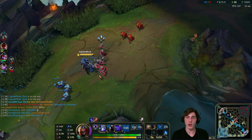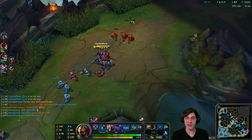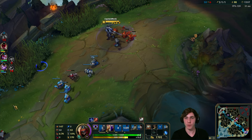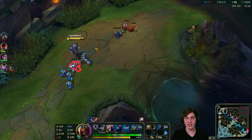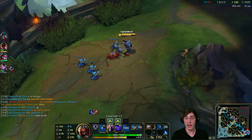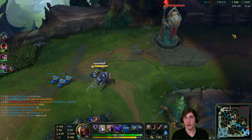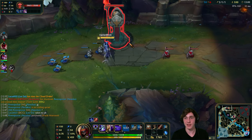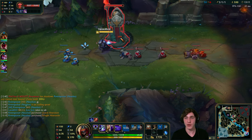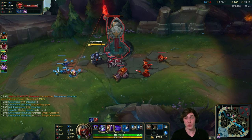There's a new thing with Zed's ultimate I want to mention. But first let me finish the topic of W versus E max. With W max before the rework it decreased energy cost, increased your total AD by a percentage, and had a third effect. The total AD increase plus the cooldown reduction plus energy cost reduction - those three factors together made it really strong.